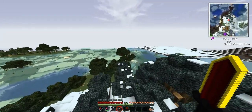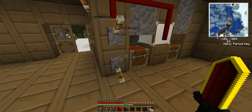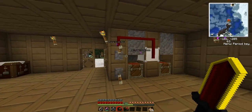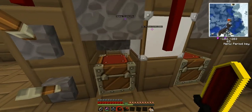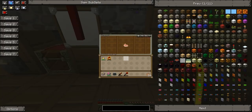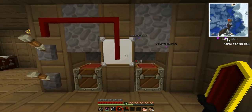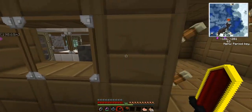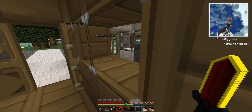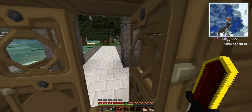I'll show you this trading center that Tyler made. That light turns on whenever the trading center is on or off. We might do a TechIt series for this. The pistons open up, and it's kind of like this person is trading directly with the person in here. He's a monster — he put iron doors there so whenever you go in, you cannot leave until the trade is complete.